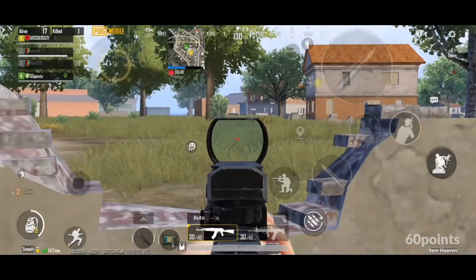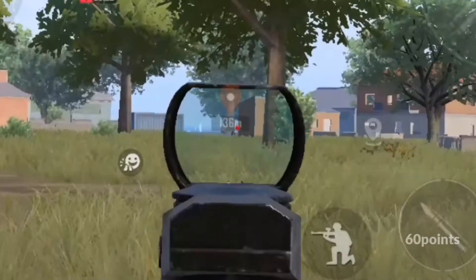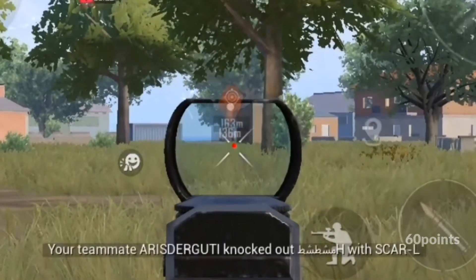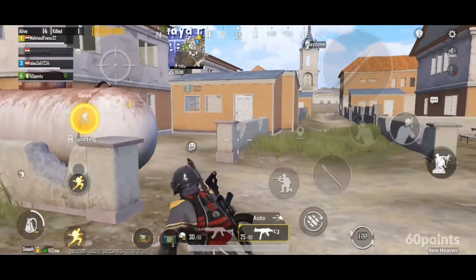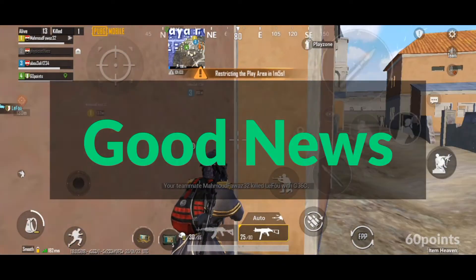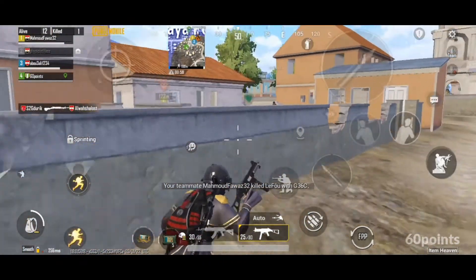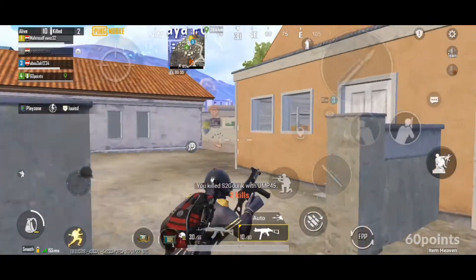The Auto Mark feature will automatically mark the location of the enemy only when you fire and hit the enemy. It won't work if you only fire at the enemy without a hit. So if your aim is bad, forget about using this feature — just keep using the manual mark to point out where the enemy is. The good side of this feature is that it saves you time when an enemy is close by and you're the only one who knows their location.